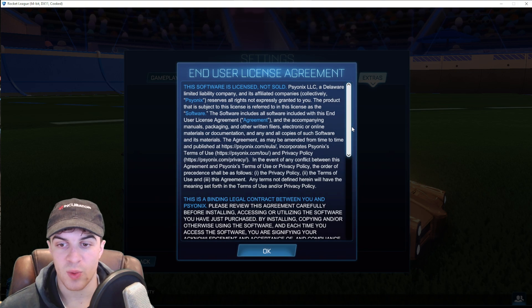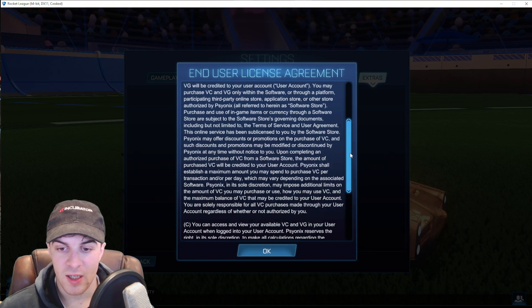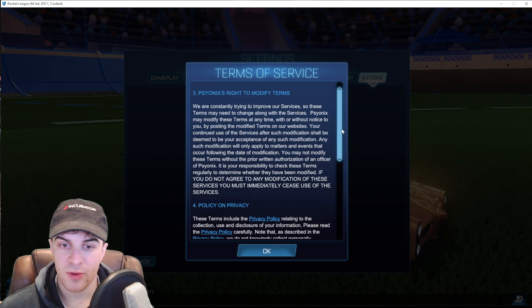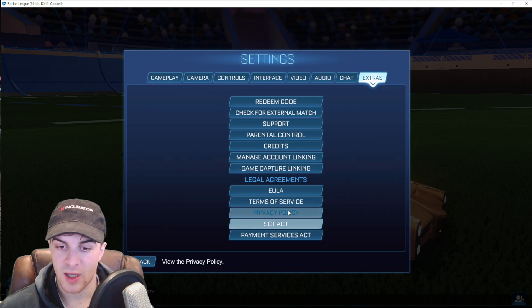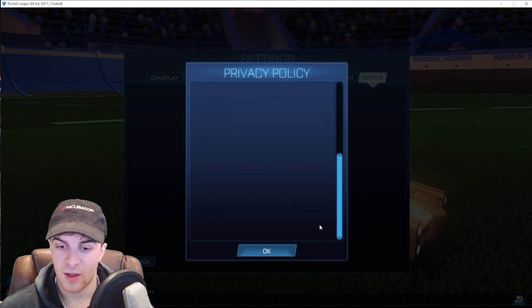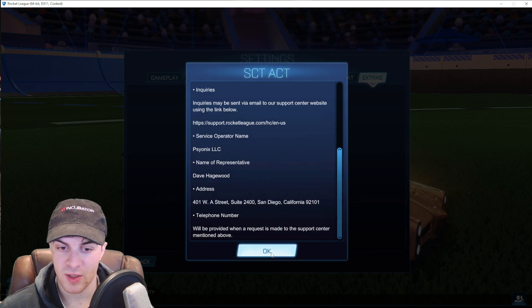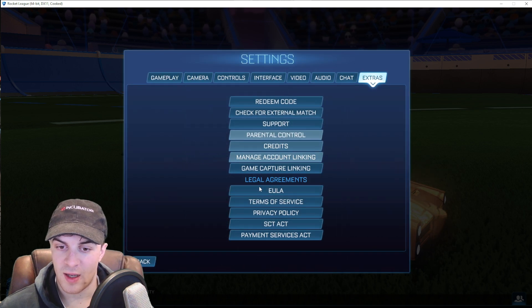What I'd recommend doing is opening each one, going through and reading it, making sure you're happy with it, and pressing OK. Go through each of them, read each of them, press OK, and as you go through them this is going to be accepting all of the different agreements.